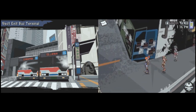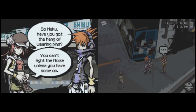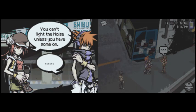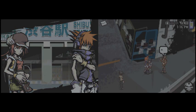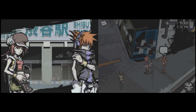Also, if you stand in one area for long enough, Shiki will get a little bubble thing over her head. It just happened while I was talking. If you click the bubble, you can talk to her. Basically, this is a hint system — it'll let you know what you have to do next. It's just rehashing what to do.